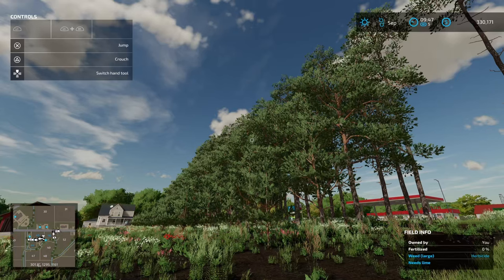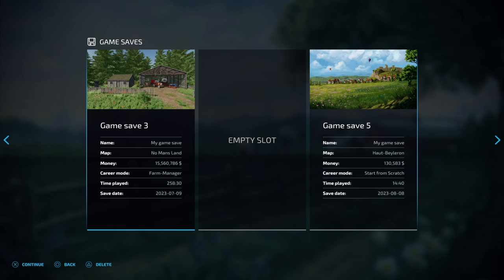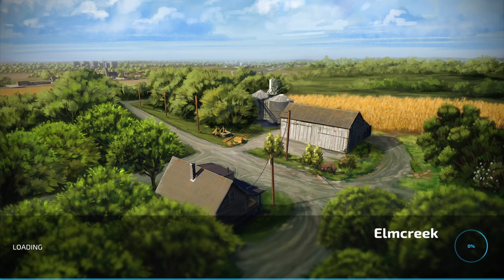Hey guys, welcome back to AF Farms. In this video we're going to be showing you how to set up a forestry related farm in new farmer mode for Farming Simulator 22. So let's get into it. Let's get started with a new save game - we're going to start in new farmer mode on Elm Creek. If you've got mods installed you can leave them installed; I won't be using them for this tutorial.